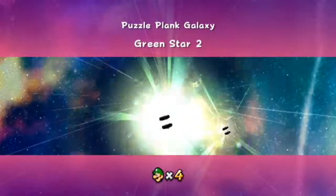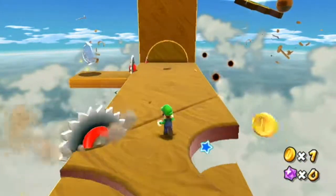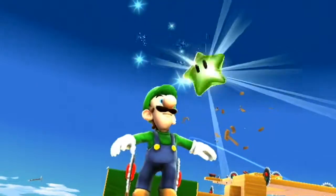Star number two. Get to this area with the grinders and then triple jump and wall jump and spin to the star.